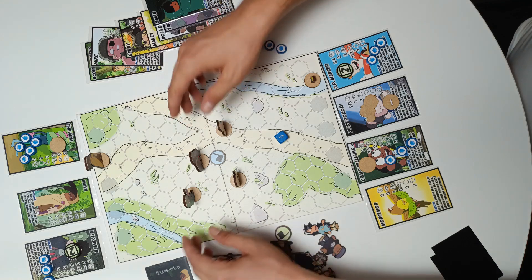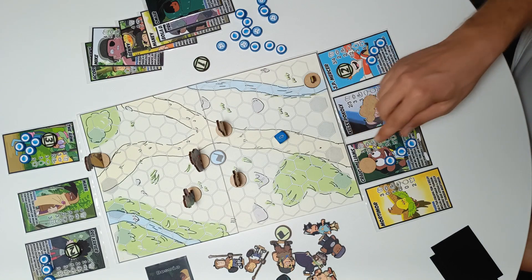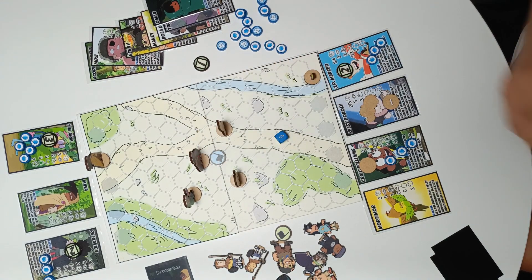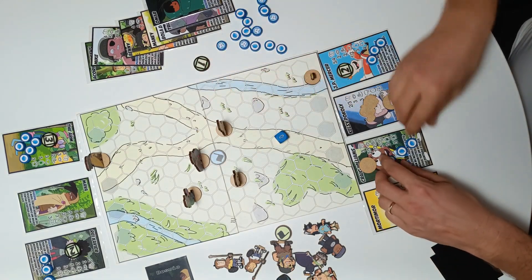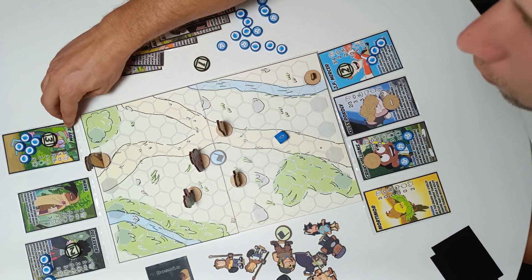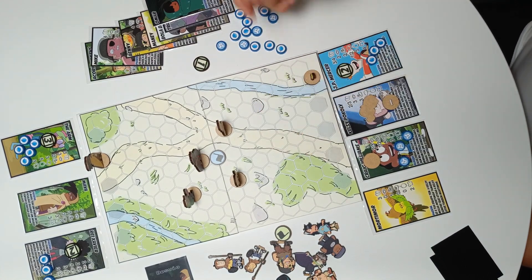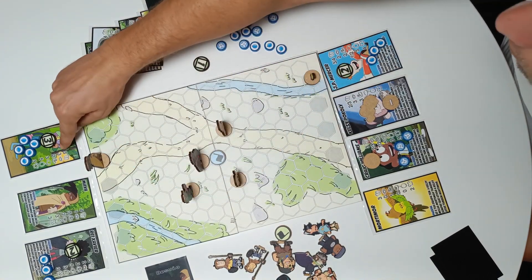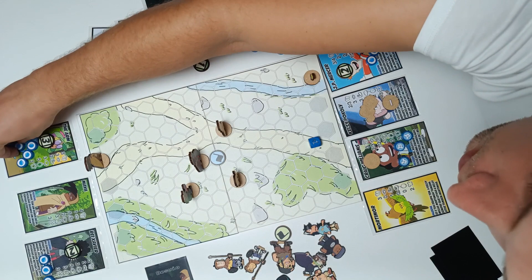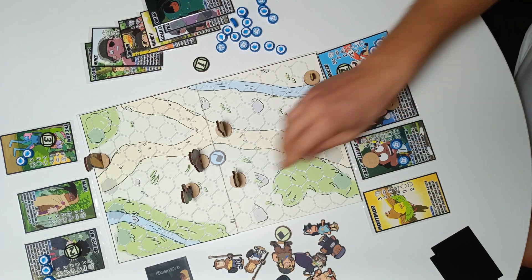Continuing the turn: the Arm throws lots of balloons at Craig. He has good accuracy and is very close — 3 accuracy — so every balloon will hit for sure. He expends 3 balloons and Craig gets wet.